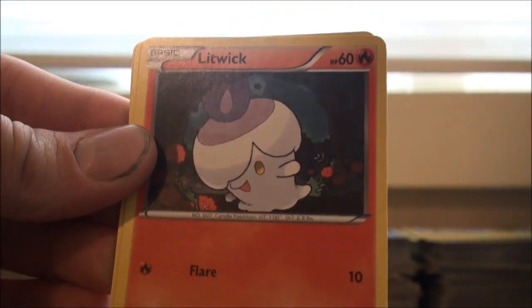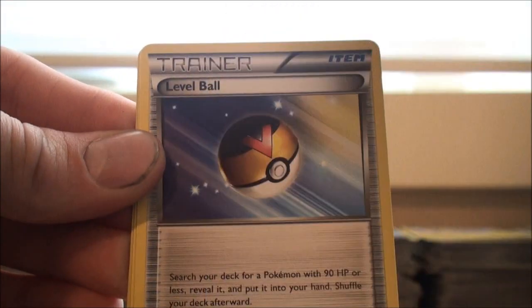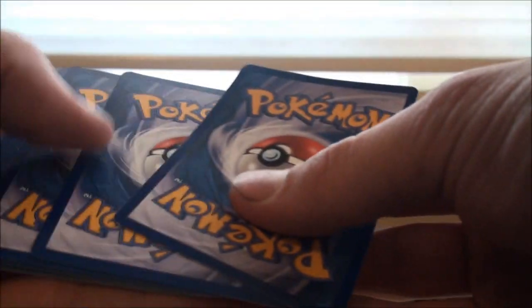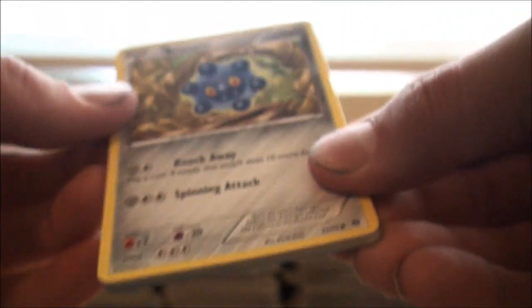Got a Grimer, Staryu, Litwick, Cubchoo, Growlithe, Krookodile, Level Ball, Luxio, Pansage, and a Muk. My friend has a Muk that's really good actually — it's called Sludge something. You pull a Pokemon off the bench and switch it with your active Pokemon, and now that Pokemon is poisoned and confused. It's a really good attack.